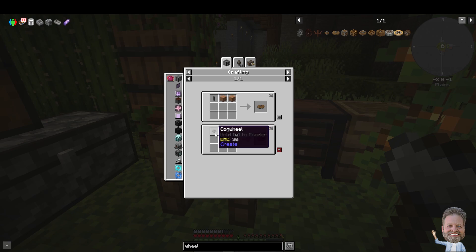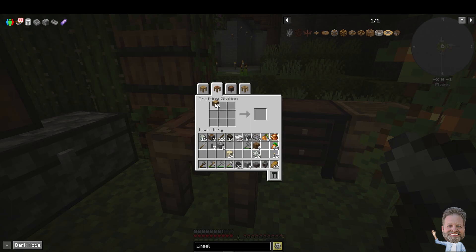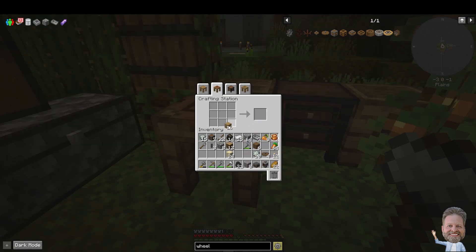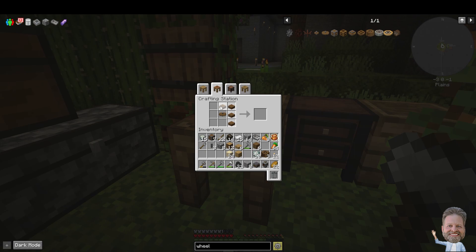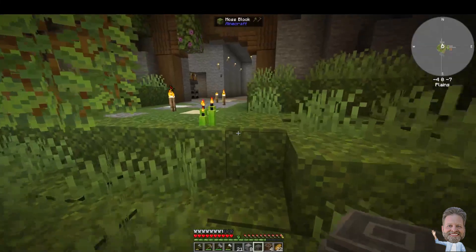Ultimately if we look at the cogwheel, it ends up being a shaft and a plank — six of one, half dozen of the other. So let's just do it this way: about four water wheels, maybe? I ended up with three water wheels. I wonder if I can mix them — let's find out. I can! Nice.